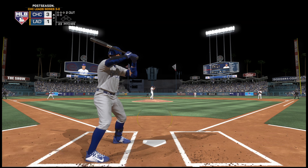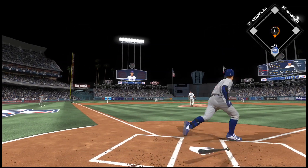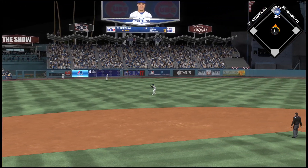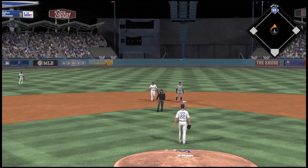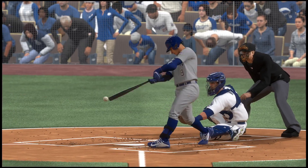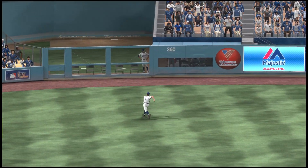Here's Javier Baez — lined to left! He leaps but he can't get it — it's down for extra bases. Around first, he's digging for second, and he'll make it to second base with two gone. You can't fault the left fielder there — he makes a tremendous effort but just can't hold it in. Gets past him for an extra base hit — like the effort though.